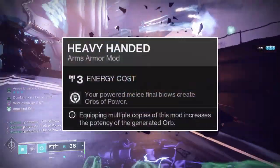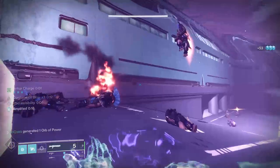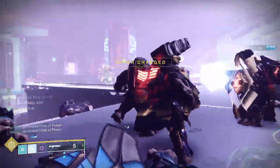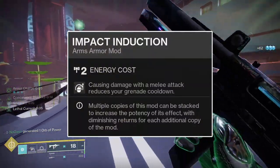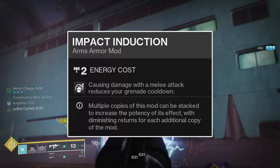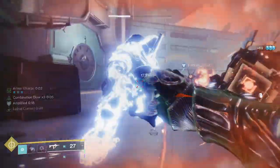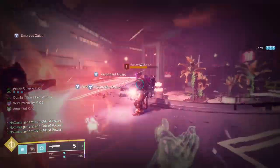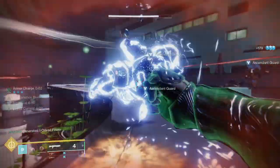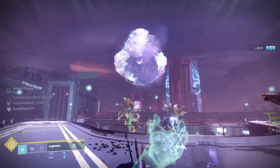Onto the arms mods, the two Heavy-Handed mods will summon a potent orb of power upon getting any melee kill. As this build gets melee kills most of the time, orbs of power will be summoned frequently, granting you super energy, ability energy, and health very frequently. The Impact Induction mod will grant you 20% grenade ability energy upon dealing melee damage on a hidden 7-second cooldown, keeping your grenade ability up and allowing you to jolt more targets or simply output more damage. During the Season of the Deep, with the authorized melee artifact mod you can run three Heavy-Handed mods if preferred, though I find Impact Induction more useful.